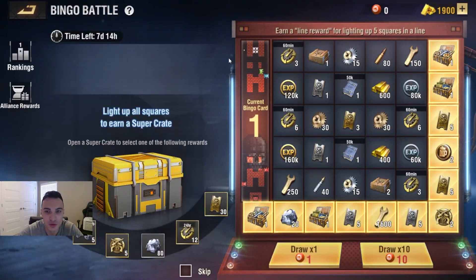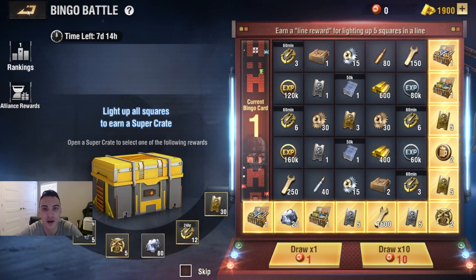We've got the Bingo event, which you guys are pretty much all familiar with now. As you fill up this board, you're going to get different prizes along the border. Once you fill out the entire board, you'll get an additional prize. The Bingo event is also going to play a role in earning you points to get other stuff in this event.